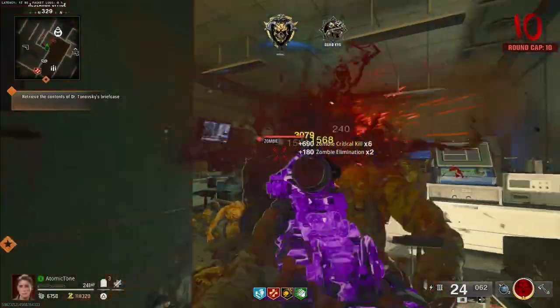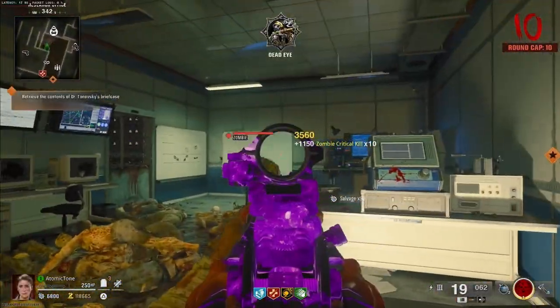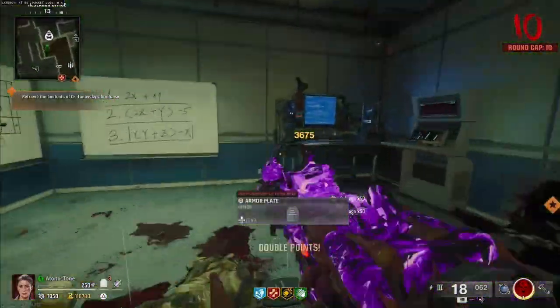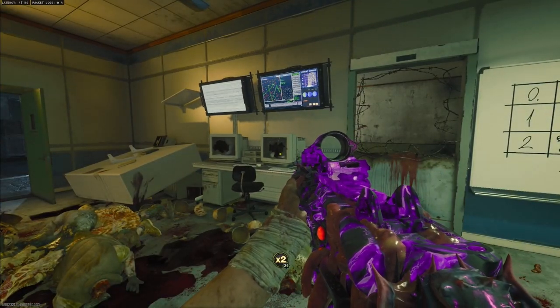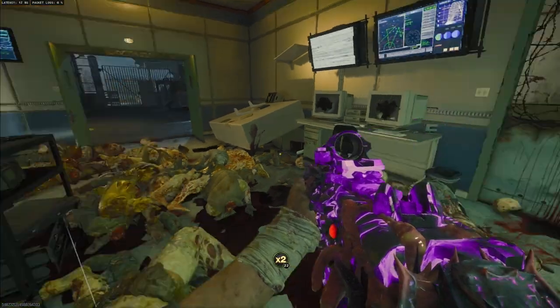Once you get all the zombies from outside, they just tunnel in like this. With Deadshot and Speed Cola, you just rack up headshots. What you need to do to get the zombies to come into this room is kill all of them, then leave and save while you're in this room — you have to make sure you're in this room. Then when you join back in, it's a spawn manipulation glitch, so they'll only spawn in this room.